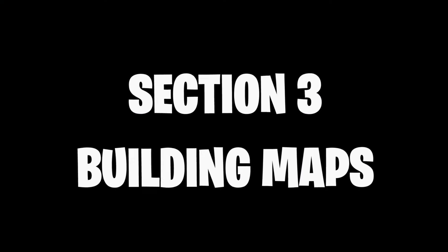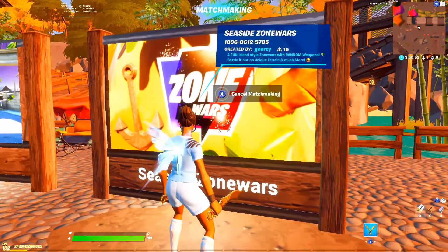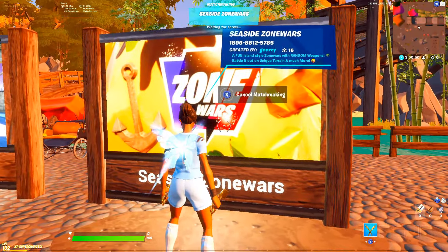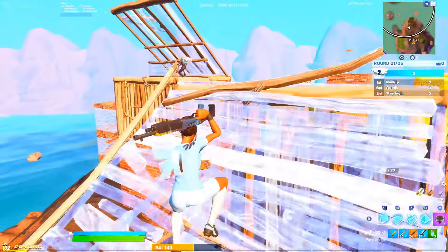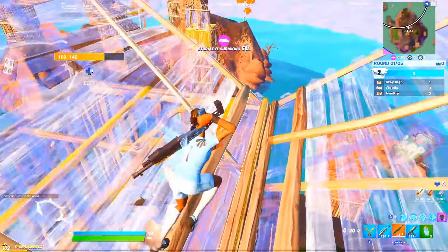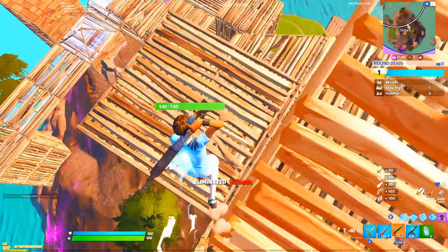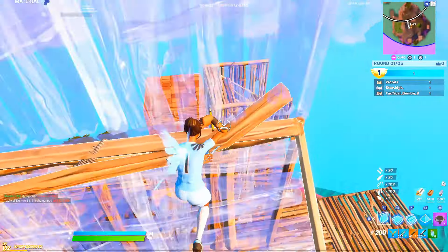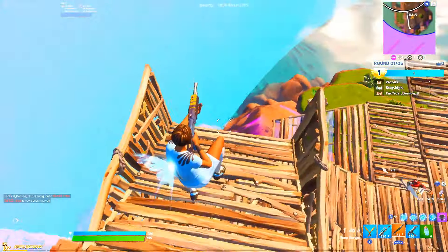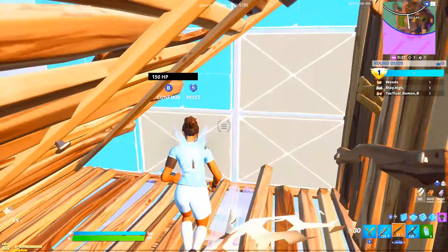Let's look at some maps to practice your builds. In creative, find 'Seaside Zone Wars,' click enter matchmaking and load in. Practice here by pushing as many people as possible to improve your building by actually versing players. If you lose, that's a good thing — it means you're playing against good enough players to improve against. If you're dying, the people are better than you, and that means there is room for improvement, so just keep playing.